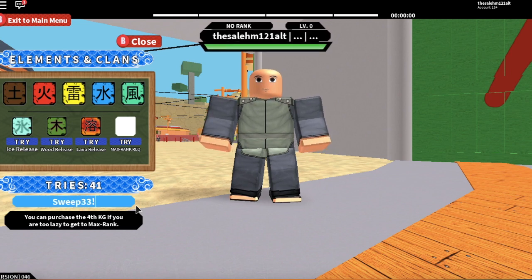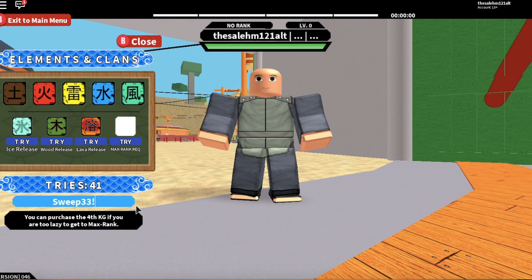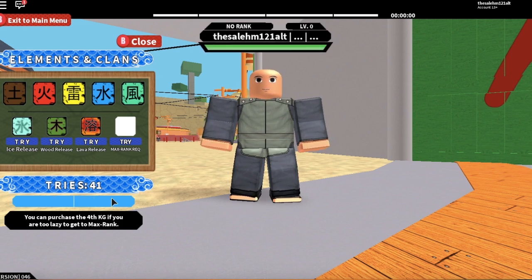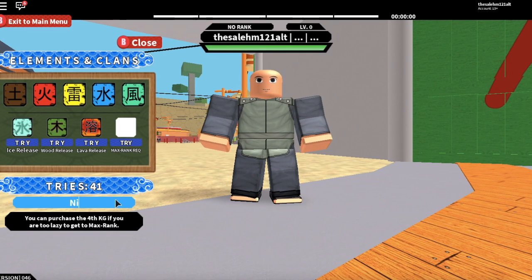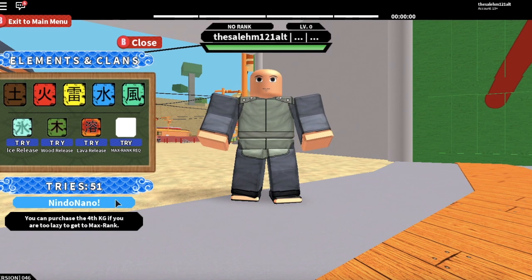The next code is 'SweetP33!' — capital S, SweetP33 with an exclamation mark — that gives you 10 spins, no Ryo. And the last code is 'NindoNano', which also gives you 10 spins and no Ryo.